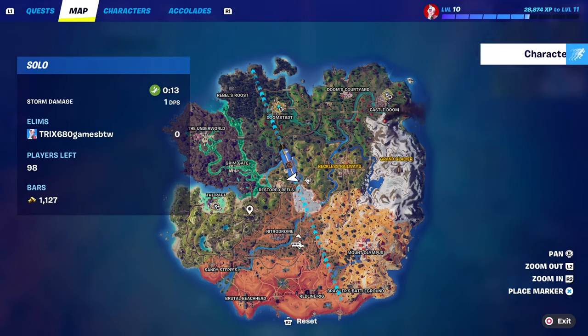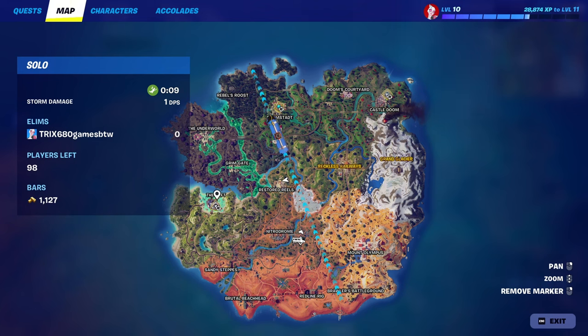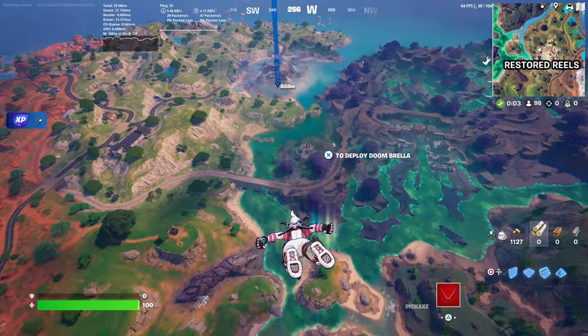We're going to be landing at the Raft. This is the new map for the new season — it looks absolutely nuts. You've got Doom's Courtyard, Castle Doom, and Doom Stat.